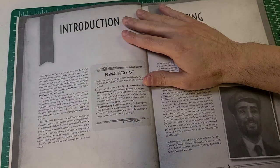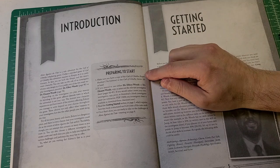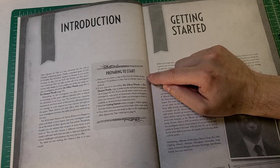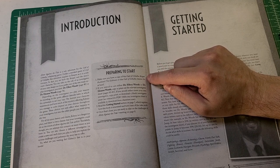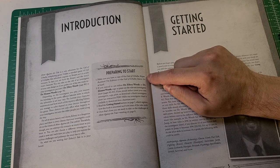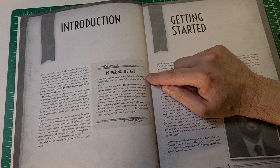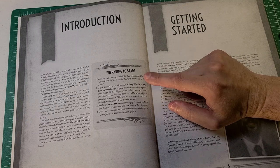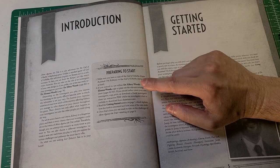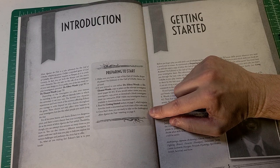You need dice to play, and you should also have a copy of the Call of Cthulhu Keeper rulebook or the Call of Cthulhu starter set. This is true for all the solo scenarios except Alone Against the Flames — that one teaches you the seventh edition rules, so you can play it without the rulebook. Get your character sheet, read the getting started section, and once that's done you're ready to take on the challenges starting on page eight.